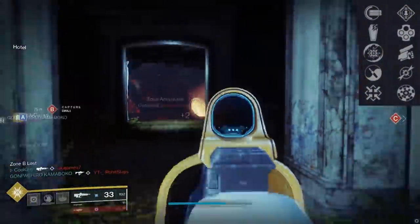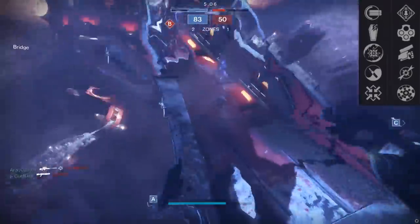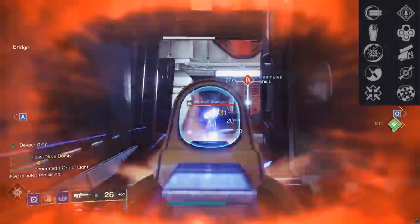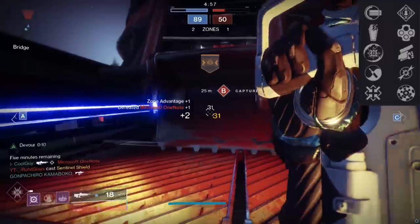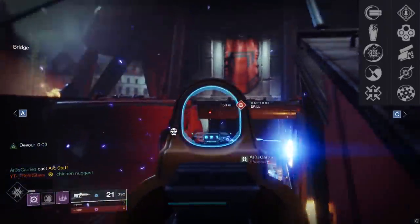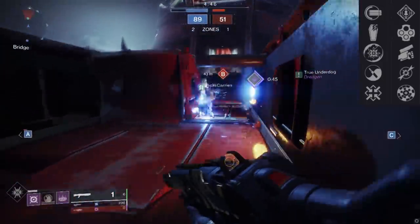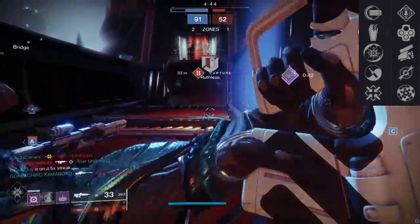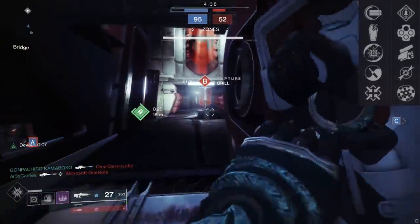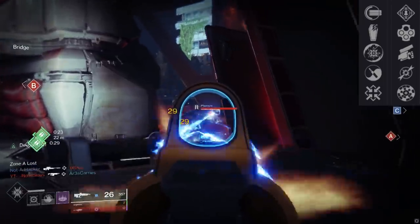Onto the perks. On screen are both nodes — there are some familiar faces: Full Auto, Zen Moment, Rangefinder. But there are a couple of gems here and very unique, powerful combinations. Standout perk number one: Swashbuckler. There are only two pulses in the game with Swashbuckler — this and the Infinite Paths, which you can't get anymore. Swashbuckler on a 390 can work better than that. Any time Grave Robber and Swashbuckler can be put together it's automatically top tier, even on a primary like a pulse — you can melee an enemy, refill the mag, get x5 Swashbuckler, and start chaining it. You can also pair Firmly Planted or Full Auto with it.